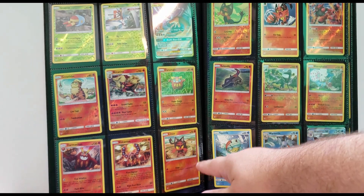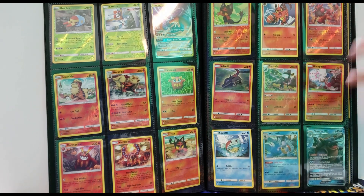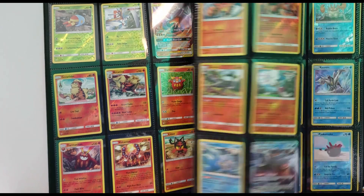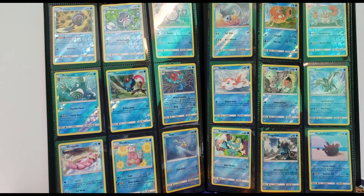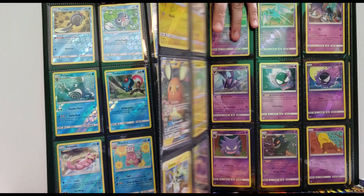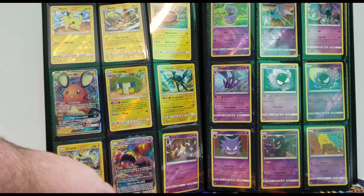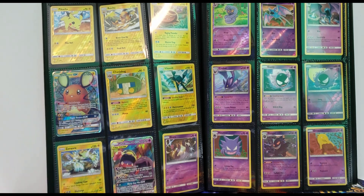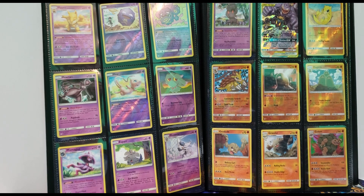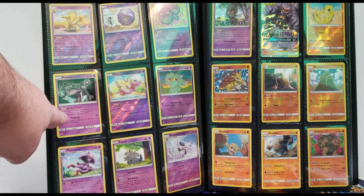It goes all the way to the end and doesn't have all the secret rares with it. Here's the awesome card I love, and Anya obviously loves the Litten and Torracat. Looking at water-type Pokémon — one of my favorites is Froakie down here, but you can't go wrong with Poliwag and Poliwrath either. There's Kyogre. Here's Pikachu and Raichu. We've got loads of Dedenne, getting into the Alolan side and everything. Always loved Haunter. Getting into the fighting types — Machamp is one of the coolest looking Pokémon; it was very cool that we got that one with the tag team. Then you've got Mew and Mewtwo, which is always awesome.